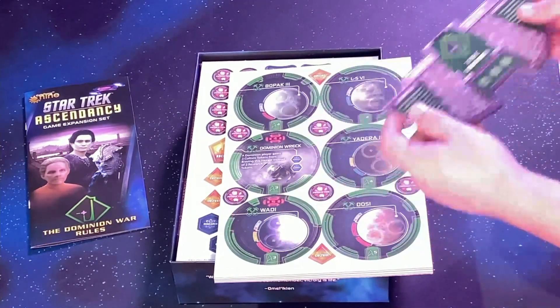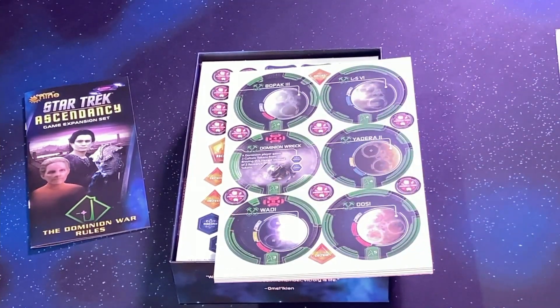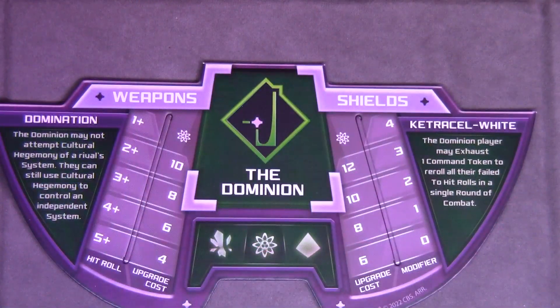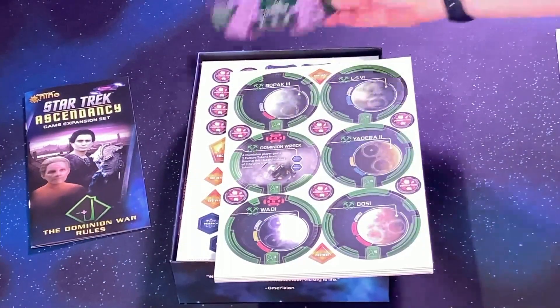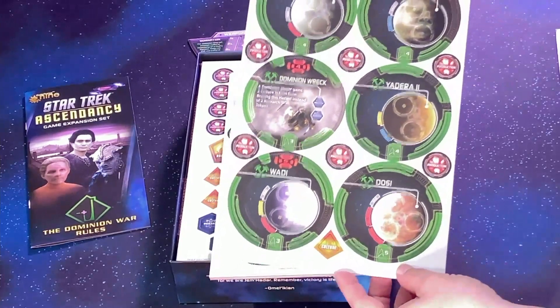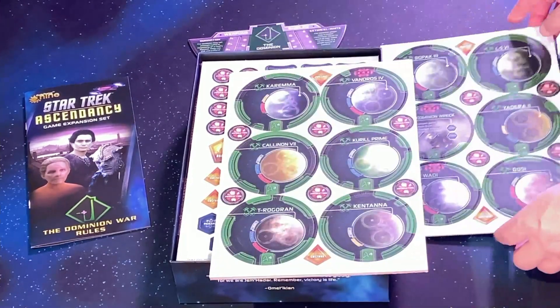So we have the control board here for the Dominion, as you can see, which pretty much looks to be like the other ones for the other factions. Then, of course, we have new planets and all of that, just as you would expect.